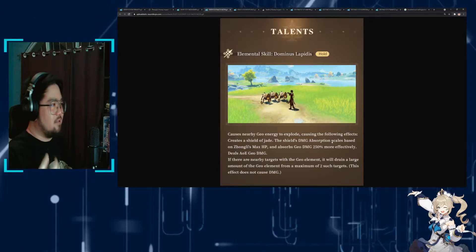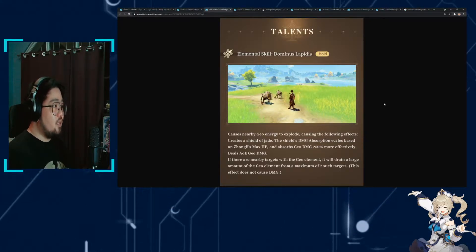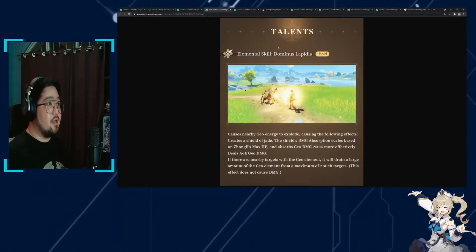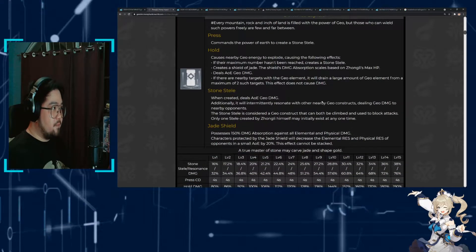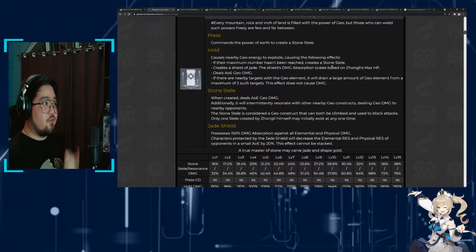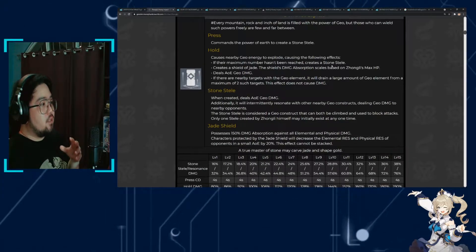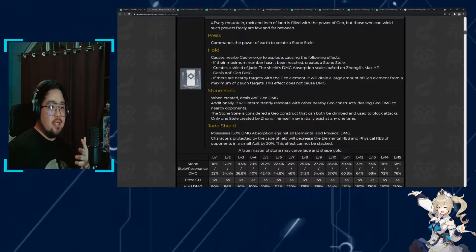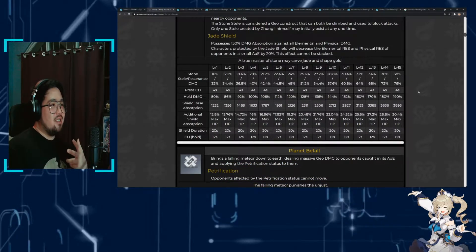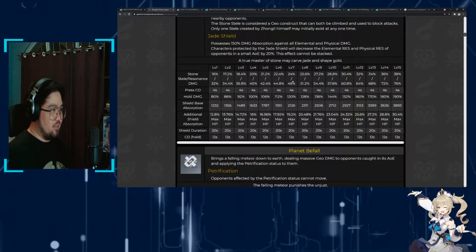Now, if you hold the skill — and do take note that what you're seeing on screen is from his original release and this has changed — if you hold it, you give Zhongli a shield, which for Geo characters is a great thing. What has changed is that if you hold it, you still actually create the stone stele, so you're getting the pillar along with the shield. The resonance damage is relatively minor at 48%, not amazing.